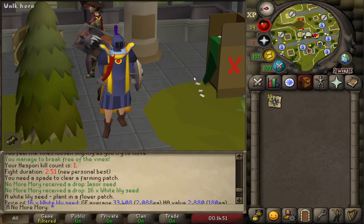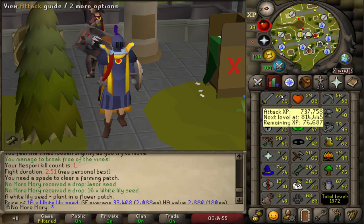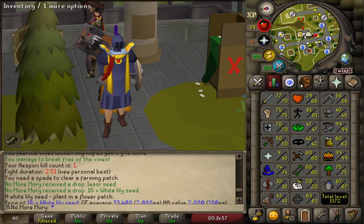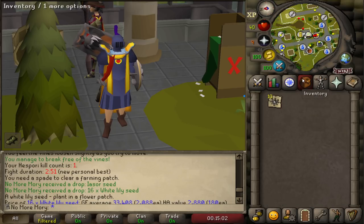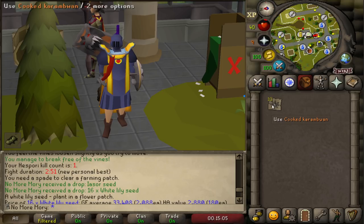Hello and welcome back to the Old School Iron Man. Last episode, we trained up our combats to a reasonable level, and then went ahead and got our very first Hesfori kill. To get that kill, we used some cooked Caramwands, which we bought from a shop in Brimhaven.